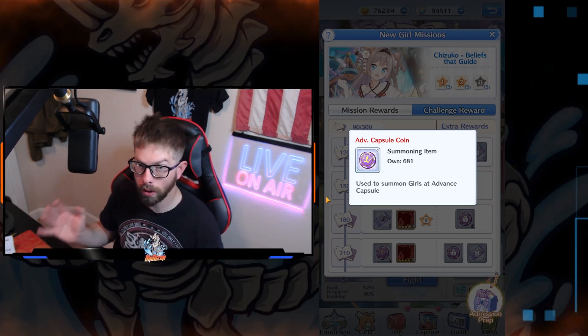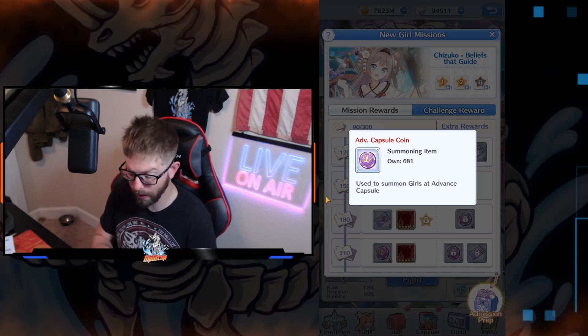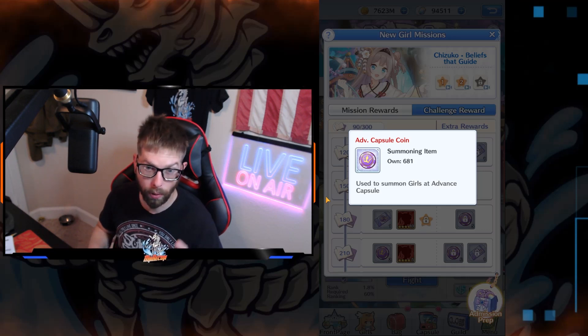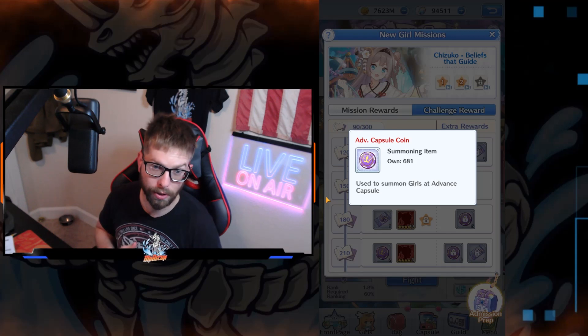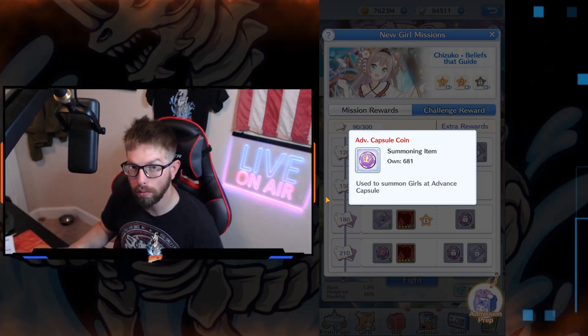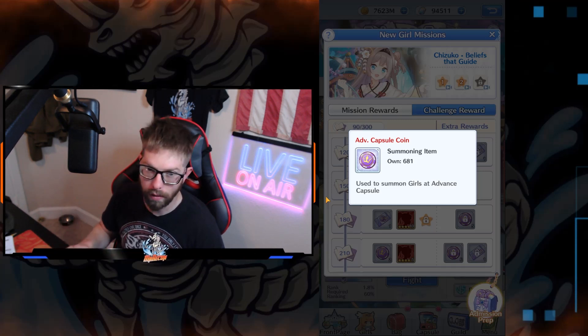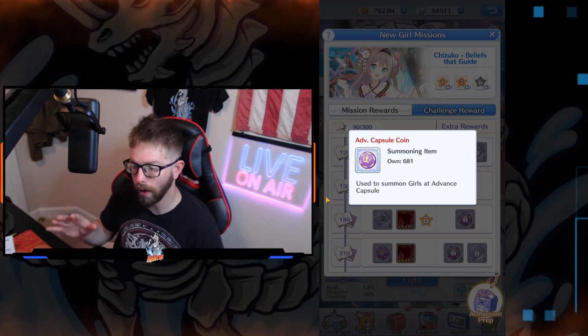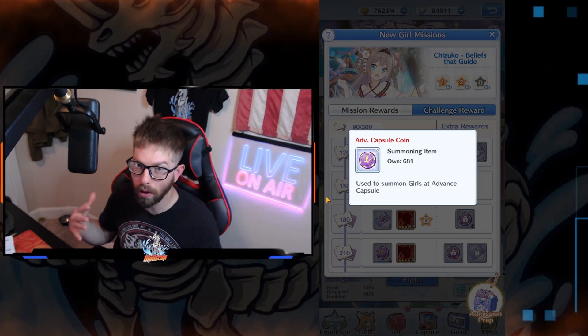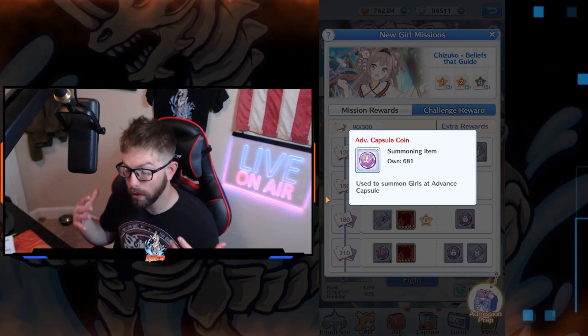If you have questions on whether you want to pull for certain girls, use a Discord — I don't care what Discord it may be. Mine, Chinese, French, English Discord — it does not matter. Use one of them to help you out. If you want to know how to get to my Discord, there's a link in the description down below. Join it and ask questions. People on my server are more likely going to help you, and if I have time and I see it, I'll answer too.